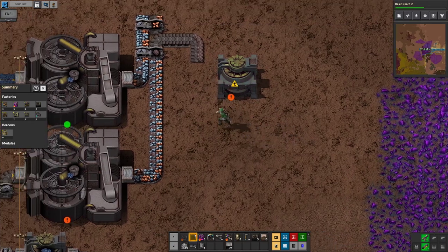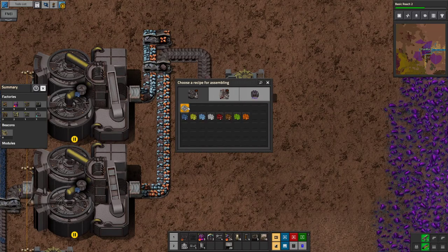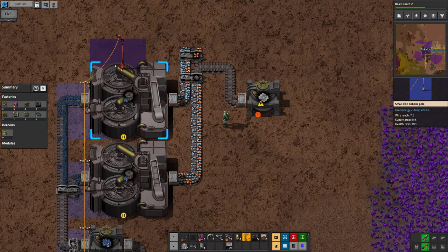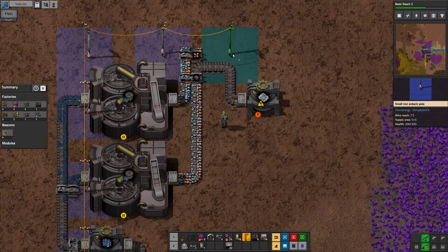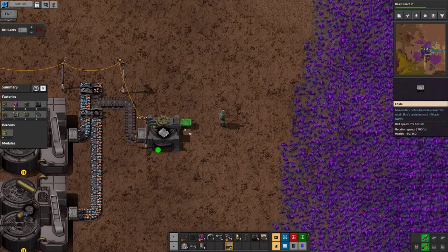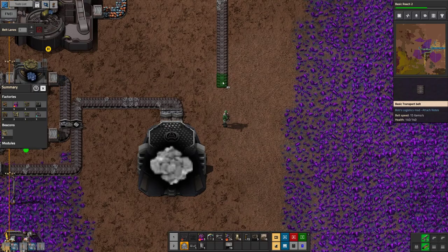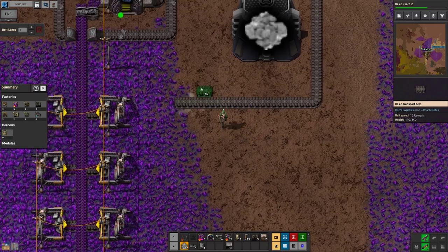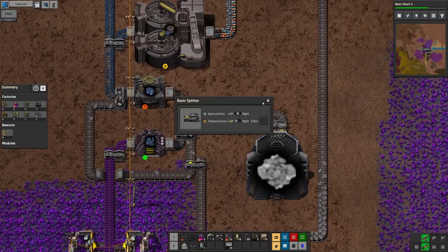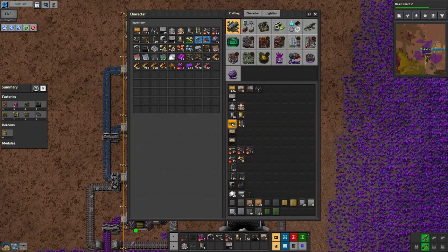I have another ore crusher. You can make that out of slag, that out of slag. Power doesn't go that way — fine. Make some more of these. Yeah, we'll go all the way over here. Output priority left, input priority left, input priority left. Splitters — alright.